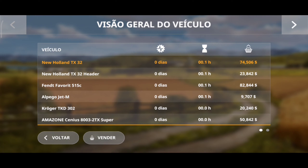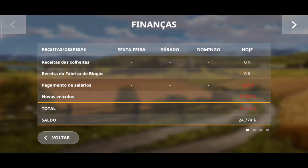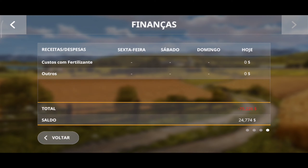Na questão dos veículos, aqui a gente tem todos os nossos veículos. Finanças aqui mostra todos os nossos gastos. Nos dias em que eu não joguei — sexta, sábado e domingo — aqui no jogo hoje é uma segunda-feira, então nessa segunda a gente só gastou 75 mil já. Finanças são os nossos gastos e nossas receitas: 20 mil de veículos vendidos, e a gente gastou com combustível já 16 reais e com custo de semente 121.